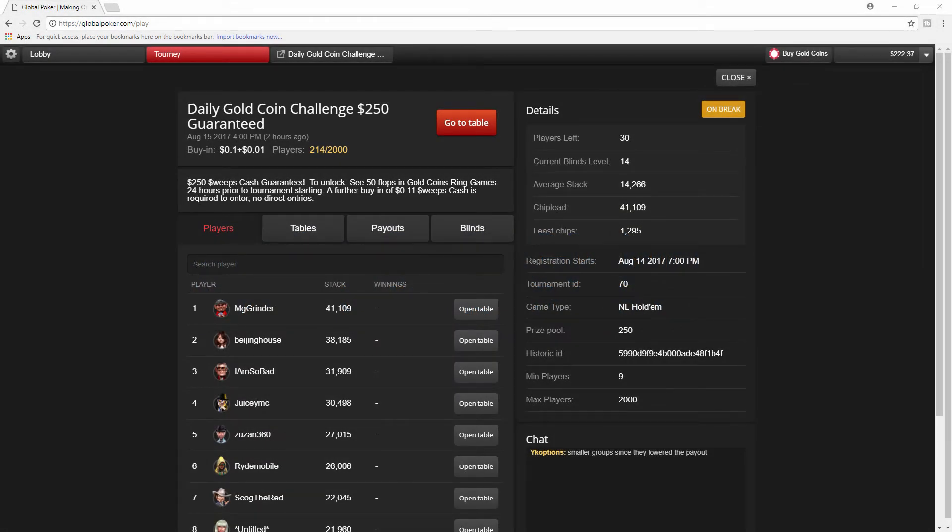Alright guys, you're taking a look at my computer screen and we're on break - I have just over 2 minutes left. This is the daily gold coin challenge where you have to see at least 50 flops in the gold coin games. The funny thing is I didn't have enough flops literally about 7 minutes before the tournament, so I opened up this software, loaded up something like 12 tables of the gold coin games and made it with less than a minute to spare to hit those 50 flops and get into this tournament.